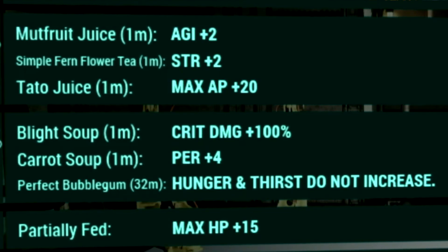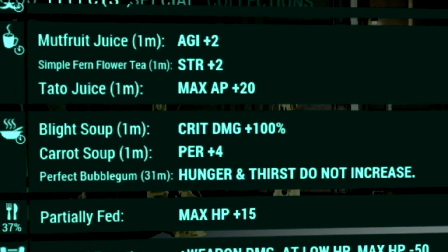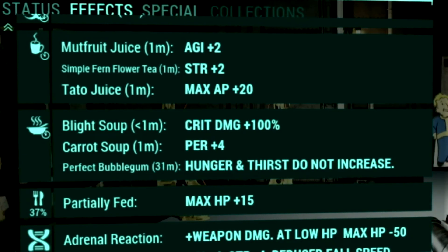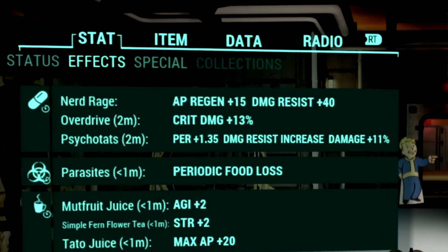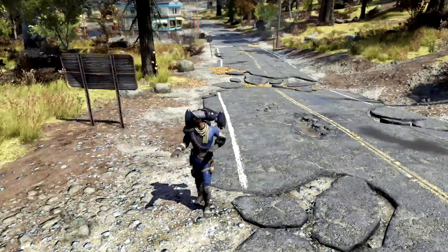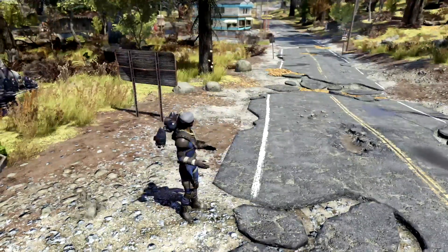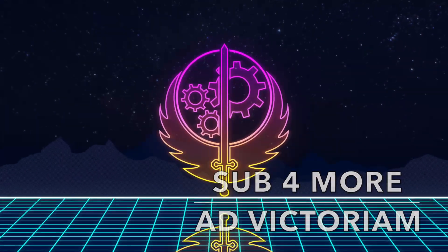Over in the buffs, starting off with our food buffs, we're using Mutfruit juice to get a plus 2 to agility, simple farm flower tea to get a plus 2 to strength, tato juice to get a plus 20 to max AP, blight soup to get a plus 100% to critical damage, carrot soup to get a plus 4 to perception, and a Perfect Bubblegum so our hunger and thirst meters do not increase. Over in our chem buffs, we're using Overdrive to get a plus 13% to critical damage, and Psychotats to get a plus 1.35 to perception, damage resist increase, and a plus 11% to damage. If you enjoy content like this and want to see more, I also made a video on one of the best weapons in all of Fallout 76 — the Holy Fire.